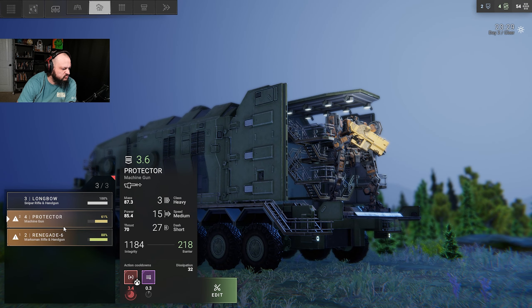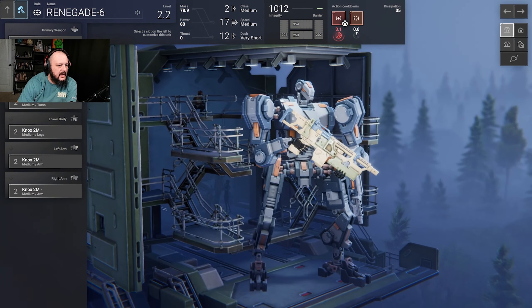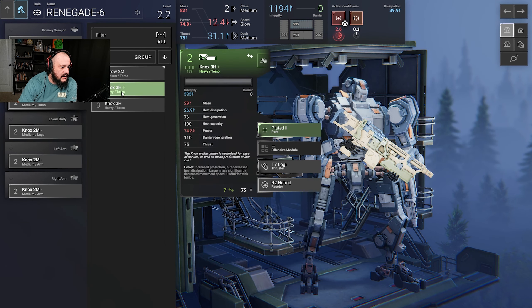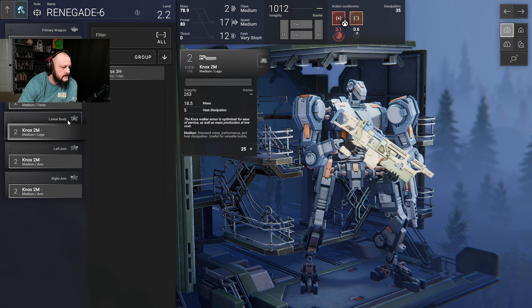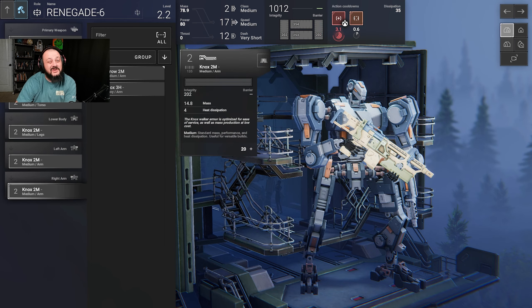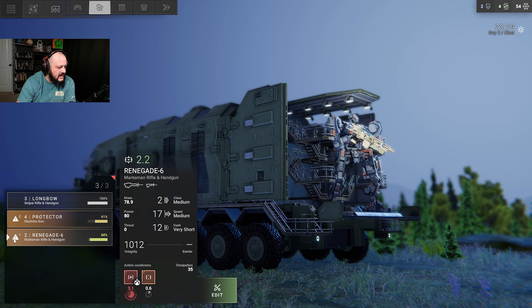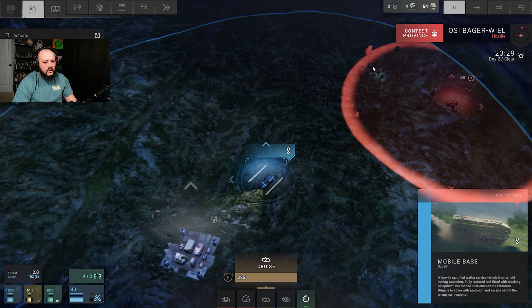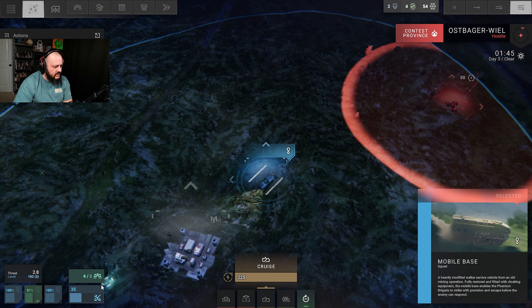Renegade is a medium class, but I think we're going to drop down to a smaller build. That's a really good torso — look at those gains. We don't have anything light, so that's something we need to look for. Next time we play, we need to start working on light things so we can get a light build going. We're still stuck here for a little bit, but that gives us time to do everything we need to do.